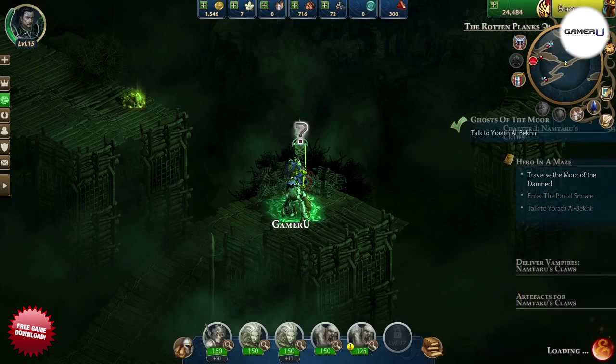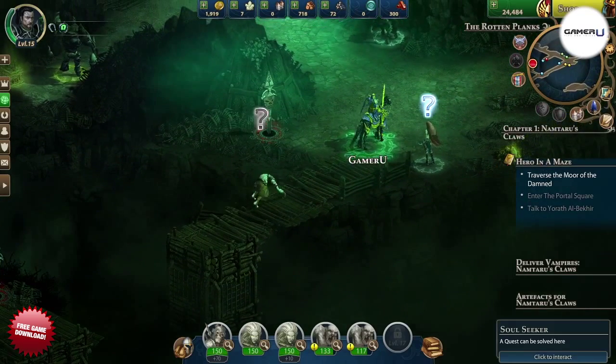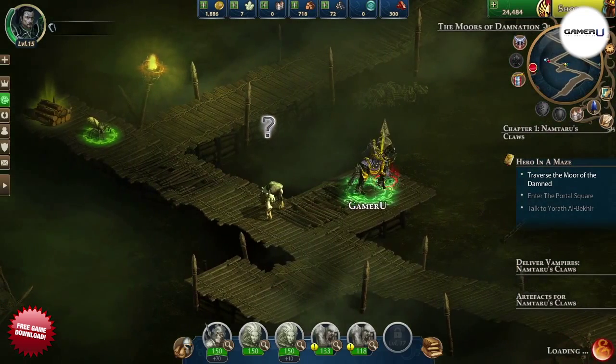Now there's no worry about getting stuck and the maze is not complicated to get through. More interesting about this maze is that in it you can find the quest items needed for the side quest for the Soul Seeker outside the maze. There are four to find total.